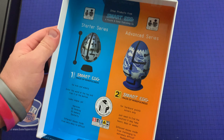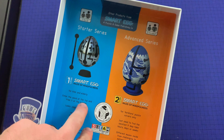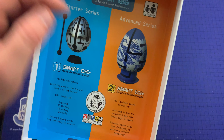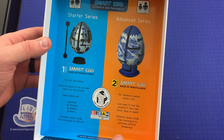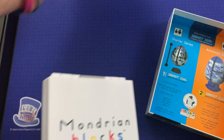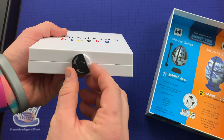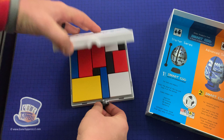In the top here we have other products from Smart Egg — a Starter Series and Advanced Series, some sort of egg puzzle, which is kind of cool. And here is a nice little carrying case. I guess I really probably won't need the box too much after this. So this is a plastic case with a little lock here.